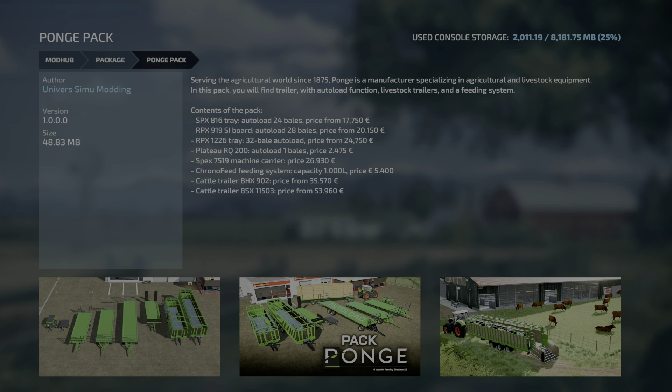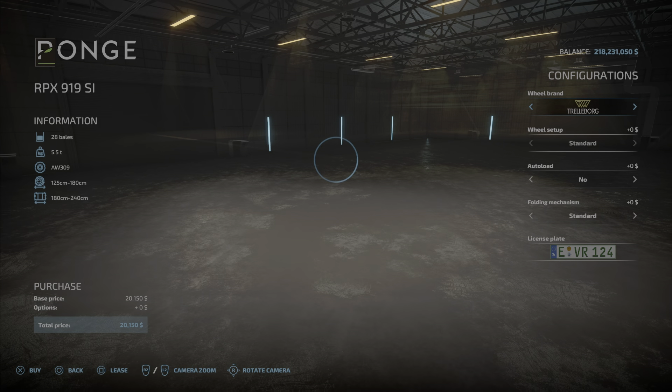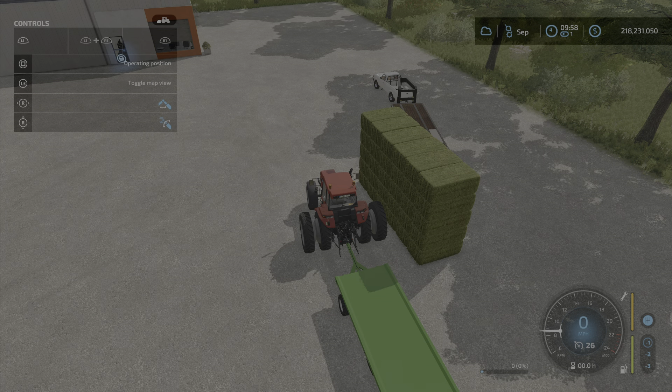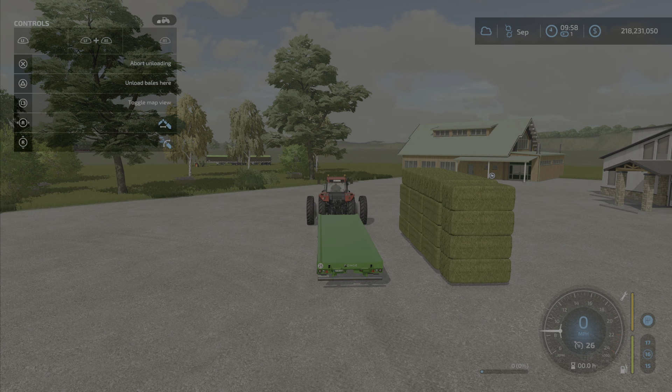At number 9 we have the Ponge Trailer Pack from Universe Simulation Modding. This mod has various trailers, from low loaders all the way to animal transports to bale loaders, which are very handy. They also come with an auto-load feature you can turn on or off — some of us feel auto-load is a little too easy. It also has different folding mechanisms, and the auto-unload feature is pretty handy as well.